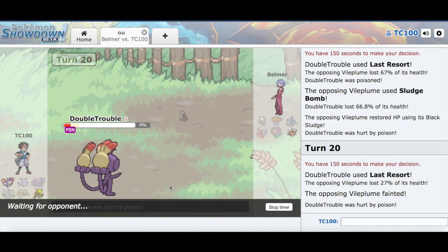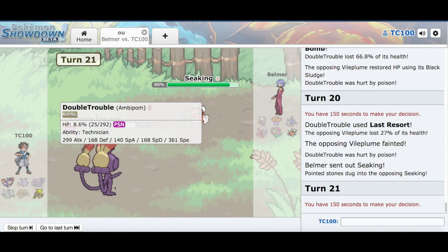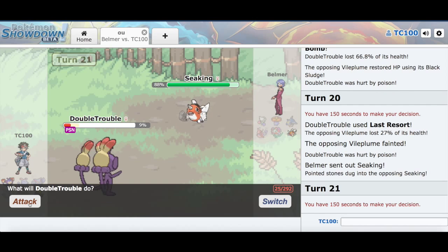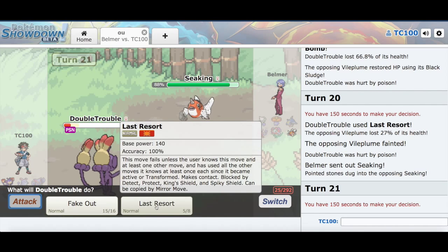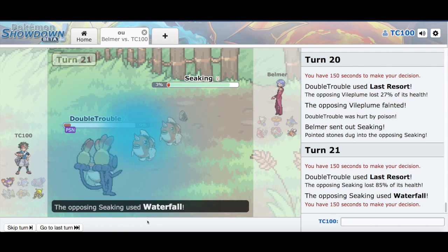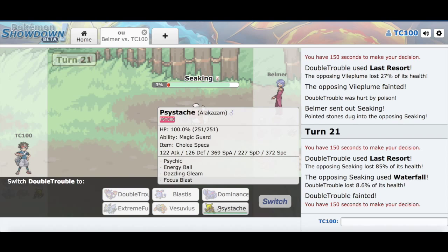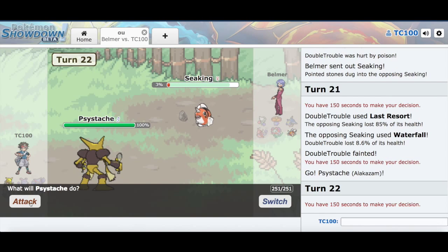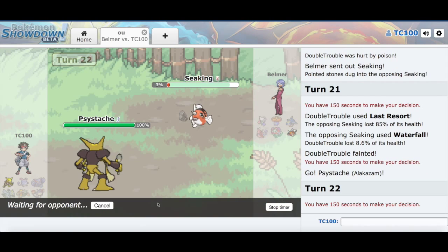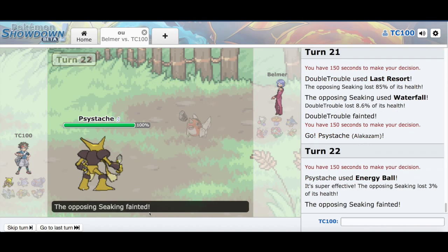And that leaves just the Starmie — Water-types are my favorite type in Pokemon, come on. Last Resort again, and we almost take care of the Starmie. We'll finish this battle right up with my last Pokemon — Sidesash — with an Energy Ball. Alright, that's your game.